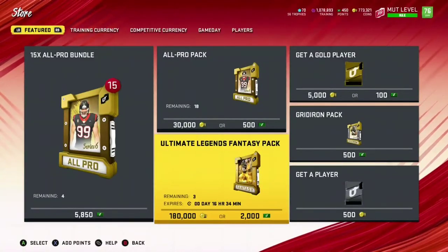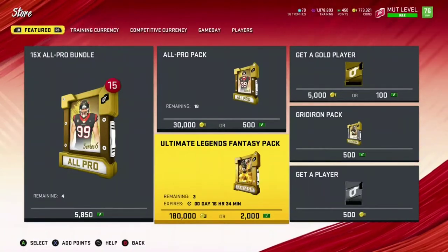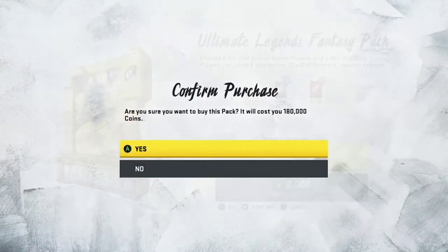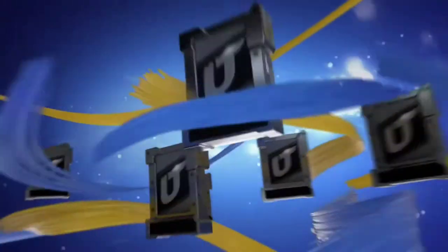What's going on everybody, today we're doing something a little bit different. As you can see, I do have a good amount of coins and training. The team is down to a 76 overall — we're gonna fix that right here.